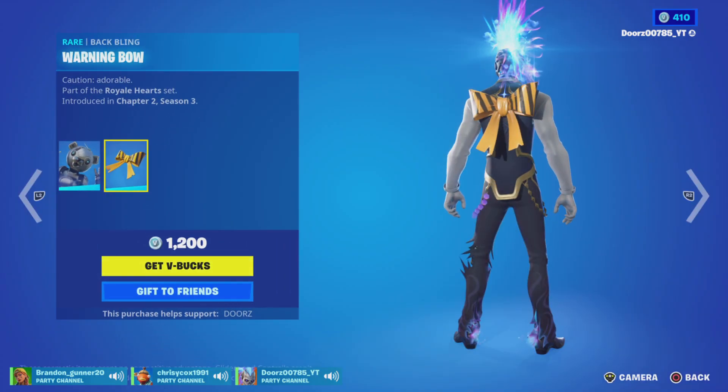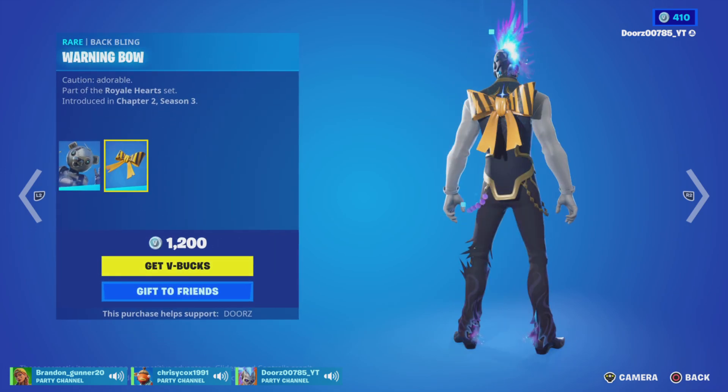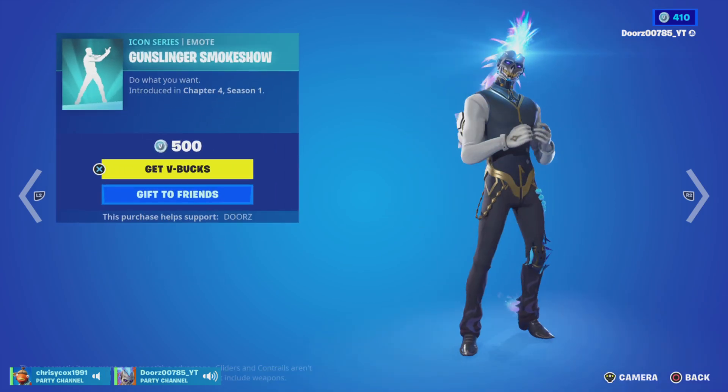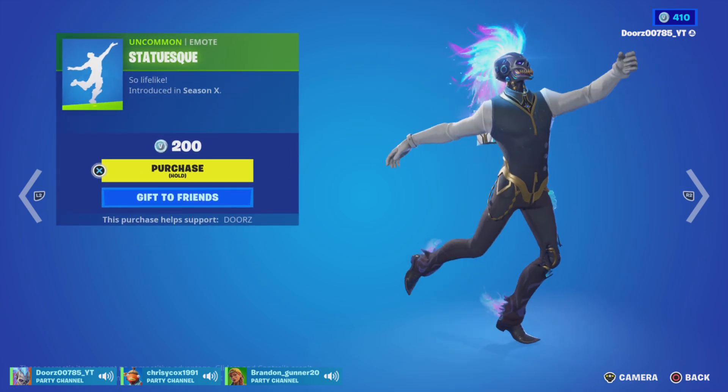We've got Metal Team Leader with Warning Bow. And we've got — was that Warning Bow? Yeah, Warning Bow. Shimmer Specialist, Mainframe, Carnival Flowers, and the Dump Slinger Smokeshell from Sai — still here? Statuesque.